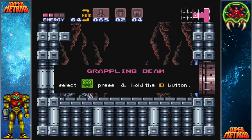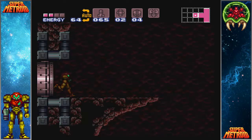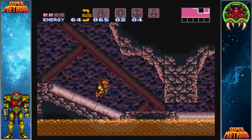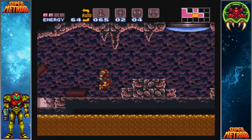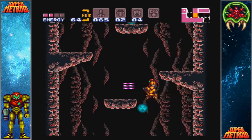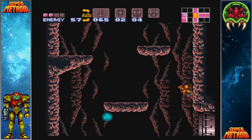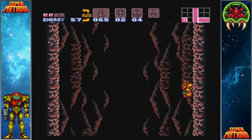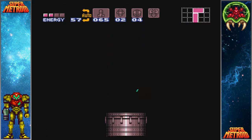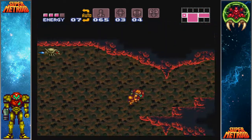We got the grapple beam, and instead of leaving the intended way, which is slower, we're just gonna go back the way we came. We're just gonna kind of morph ball past these guys. There's a lot of water in the intended way to leave this area, and we can just single wall jump up this shaft here - it's a lot quicker. I'm gonna stop by these guys and hopefully get quite a bit of health back.